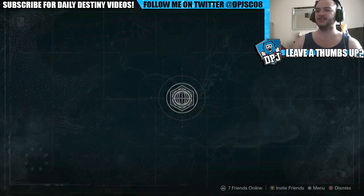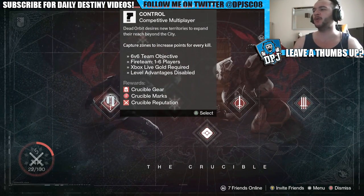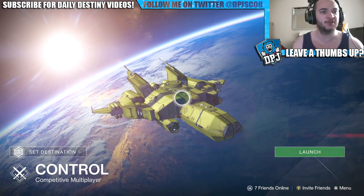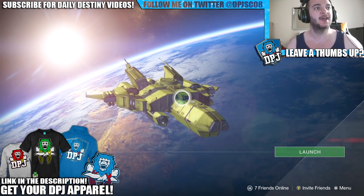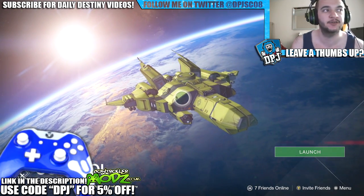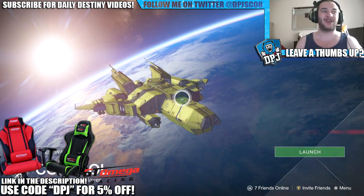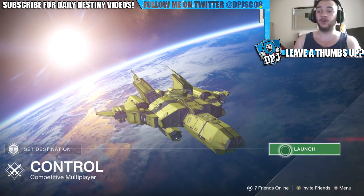What is going on guys, it's your boy DPJ here today with another Destiny video. I'm going to put another exotic weapon on the line for a challenge put forth by a subscriber. The challenge is by Mr. Mark For The Win: a sniper-only challenge — have to use No Land Beyond and Black Hammer, no melee or supers, must get 10 kills or forfeit all faction shaders and your Icebreaker. I only have three faction shaders so Icebreaker will be on the line.